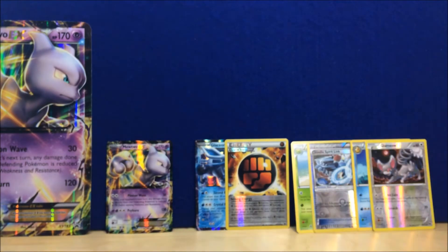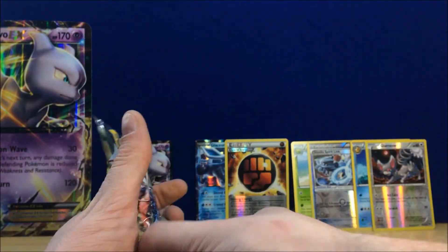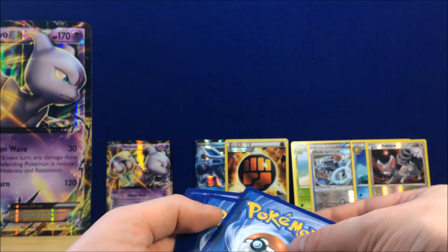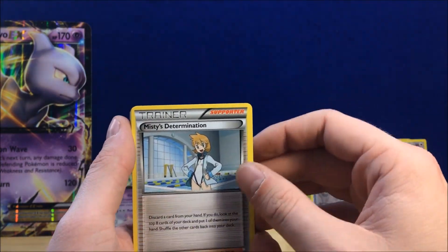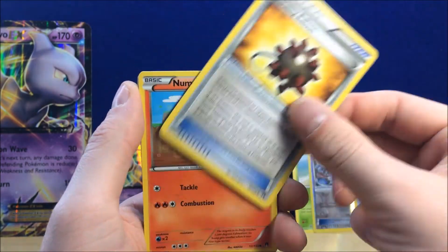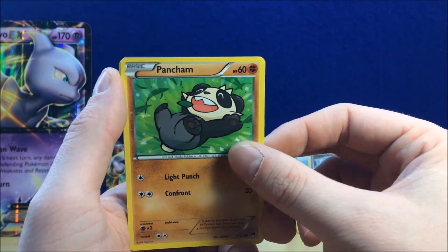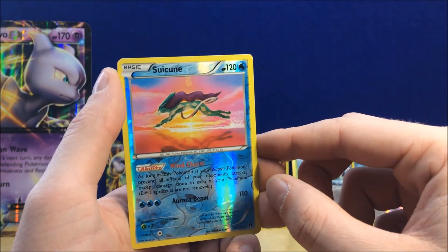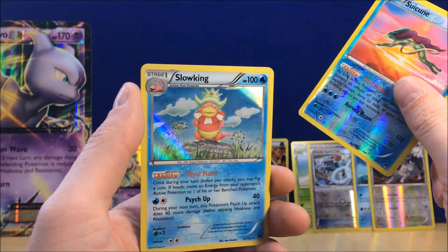Now the last pack: Bursting Balloon, Numel, Espurr, Growlithe, Pancham, Petilil, reverse holo Suicune, and regular holographic Slowking.